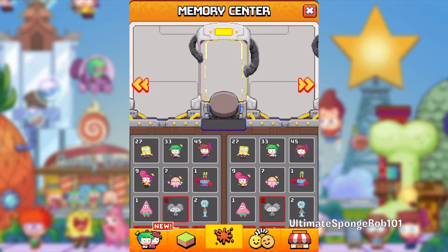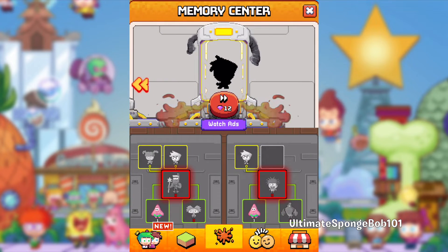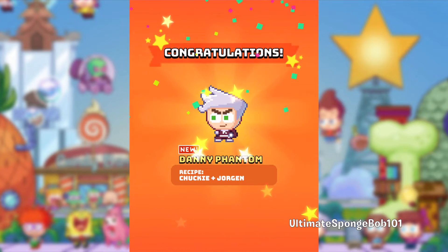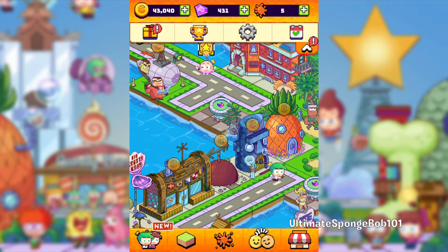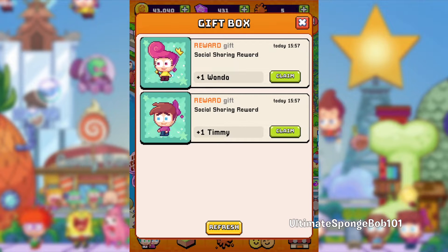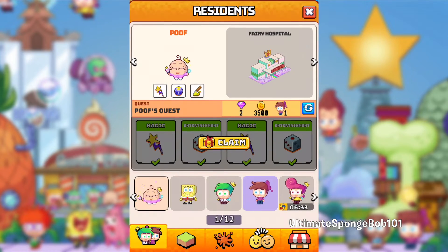The last character costs 12 gems — we get Danny Phantom. The recipe is Chucky and Jorgen. Let's share to get Timmy. The sharing gifts aren't too varied; we usually get Poof, Wanda, and Timmy as the social sharing gifts. Let's go into the characters tab, claim our reward, and assign a new quest for Poof.